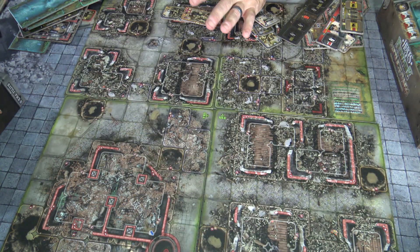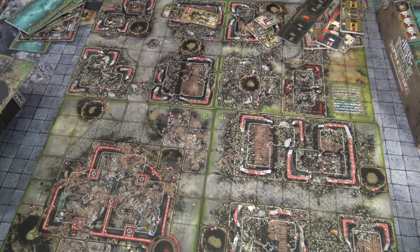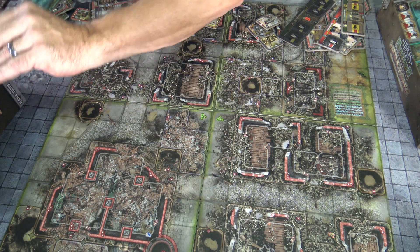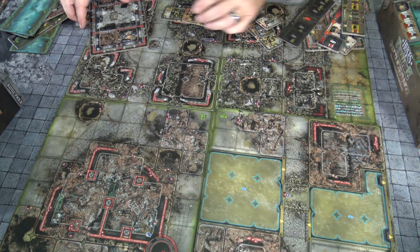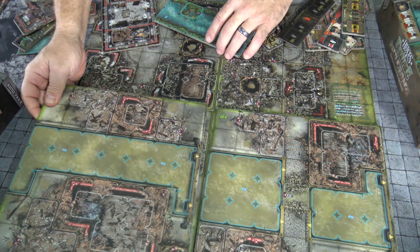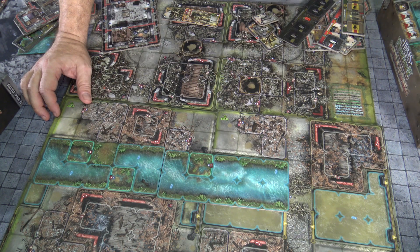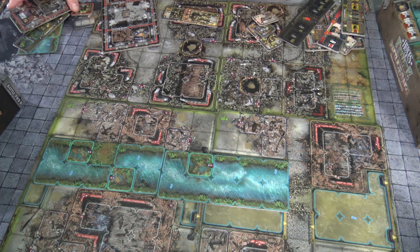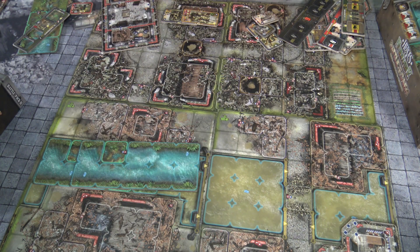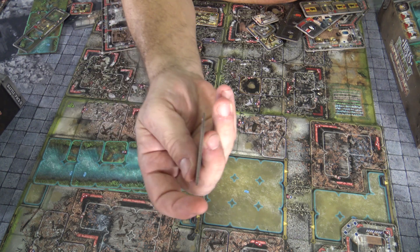These huge maps are just fantastic. You can make your own battles, which is awesome — if you want to put buildings somewhere, they have different shaped buildings. There are also river systems you can add in, depending on what battle you want to create. It comes with a scenario book that is really going to drive it home. And let's not forget the absolutely great quality of the chits themselves, which are just fantastic, thick, and gorgeous.